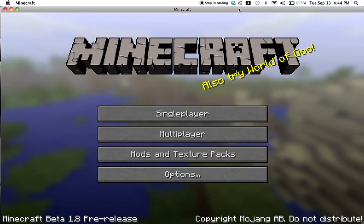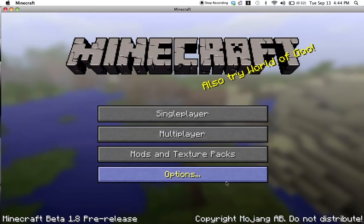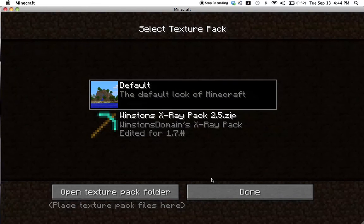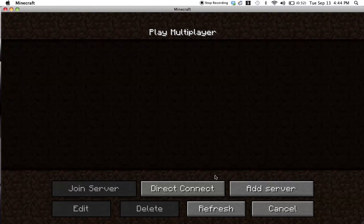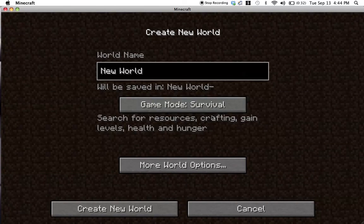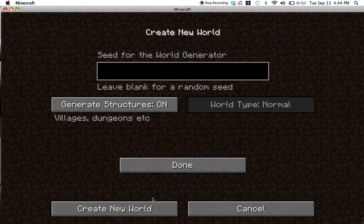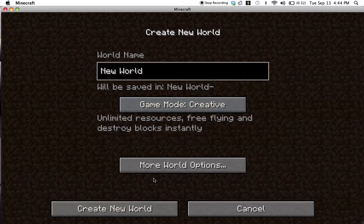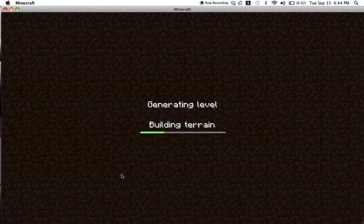You can see this new little background. Multiplayer is new. Those are my old worlds. Now you can choose between creative and survival, and you can choose whether or not they generate structures. I'm going to show you creative real quick before I move on to my new survival world.